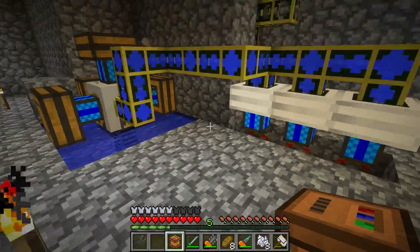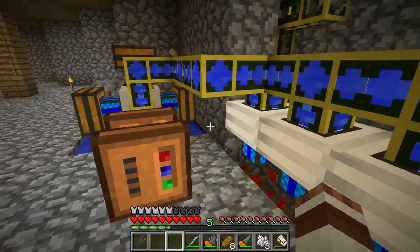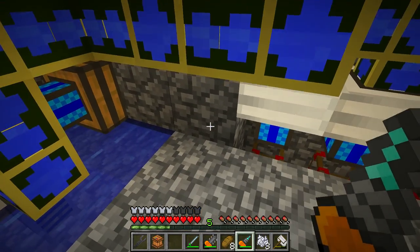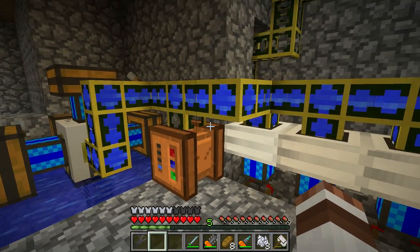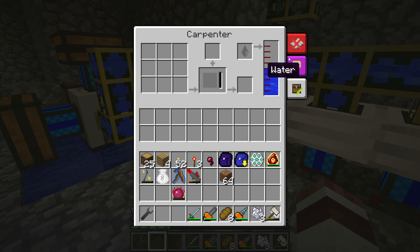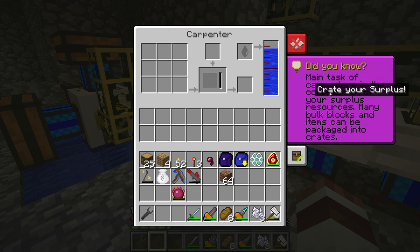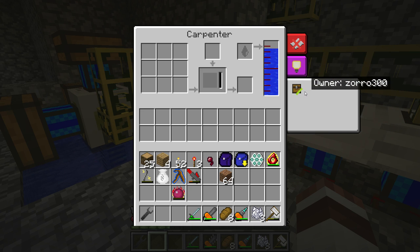My carpenter needs water too, so I'll place it here so it has water as a first ingredient. The main task of the carpenter is the compression of your surplus resources - many bulk blocks and items can be packaged into crates.